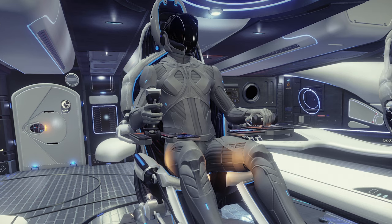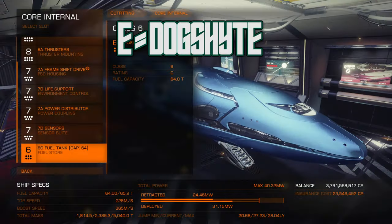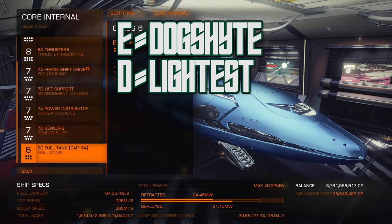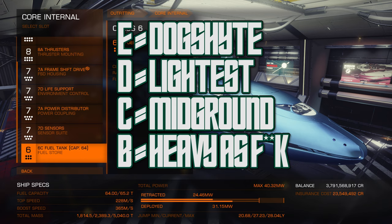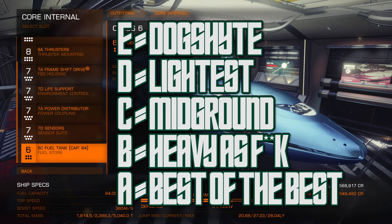Let's first start with the letters attached to modules, as you will see these a lot. E equals dog shite — get rid of it. D equals the lightest, which is good for increasing jump range. C is middle of the road — not great, but not bad. B is the heaviest, which is good for combat or if you know you're going to take a decent amount of damage. And A is the best of the best, but not the lightest.